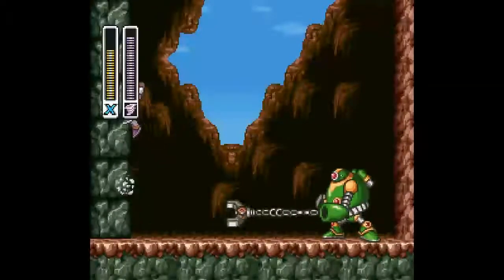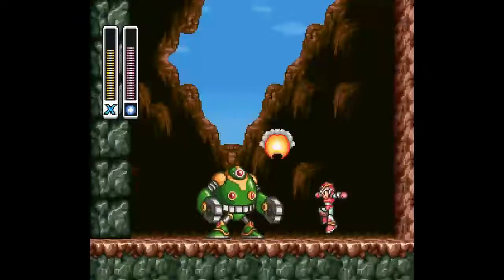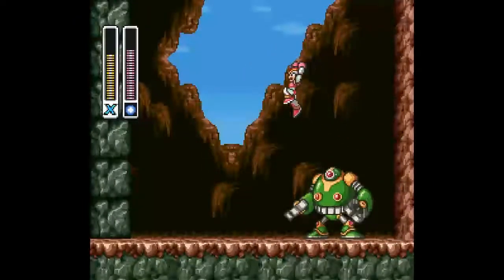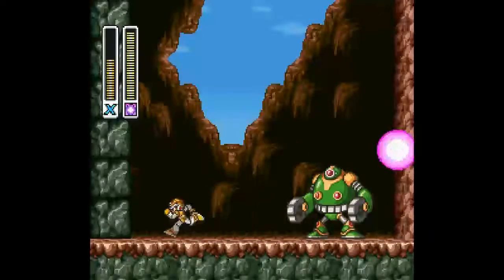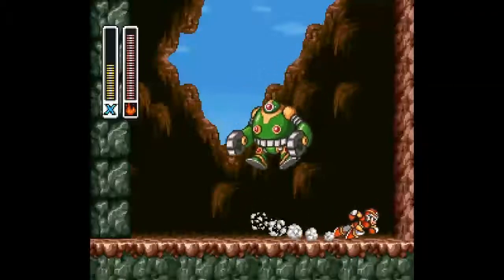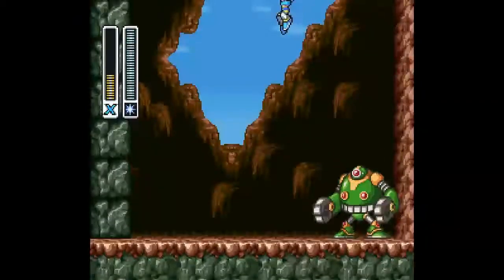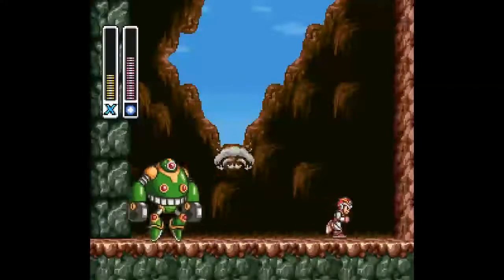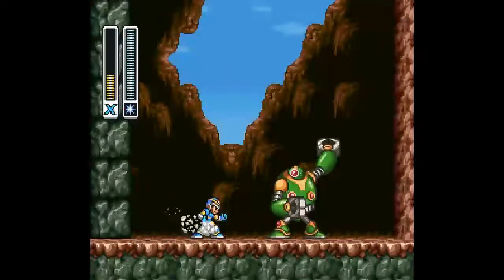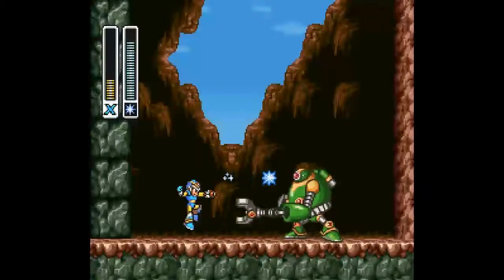I don't remember what his weakness is, but I usually use the tornado on him. I think his weakness is this thing — I don't know. It seems to not be doing any more damage. Maybe his weakness is the spark? He's got such a small hitbox. It doesn't seem to be the spark. Flame — I have to get up close on him. Is it boomerang? That's the same weakness as the Chameleon. Is it ice? Sometimes he does that and he wheels himself in. I think it is the spark. The ice — he seems to react to that. Then again, we've just done a lot of damage to him.